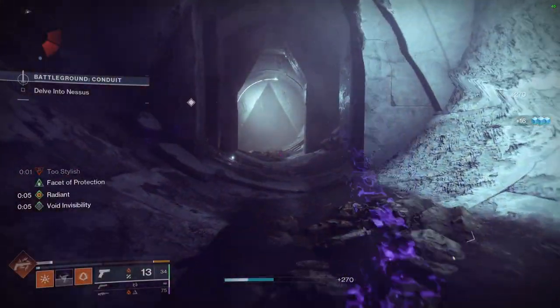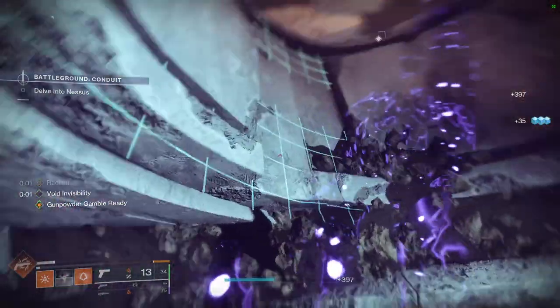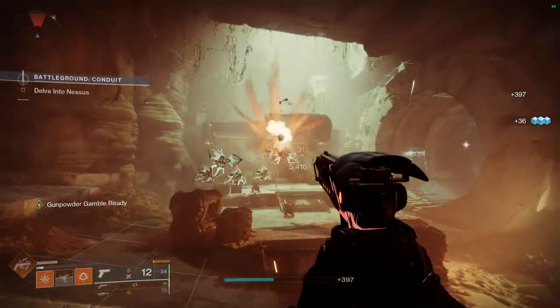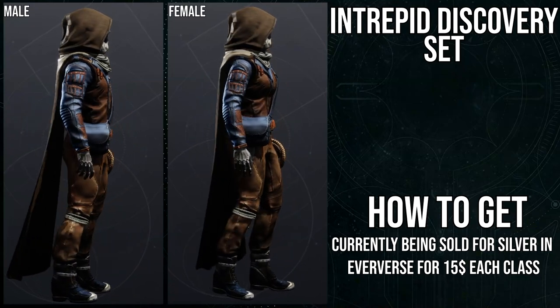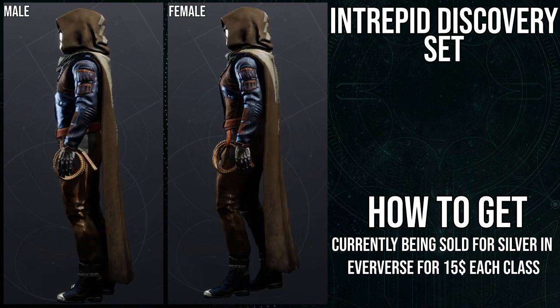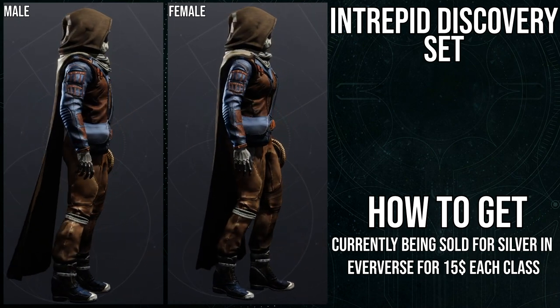If you guys like the video, like, comment, subscribe. To start off, we're going to be looking at the Hunter set. The Intrepid Discovery set for Hunters is currently being sold for Silver in Eververse for 15 per class.